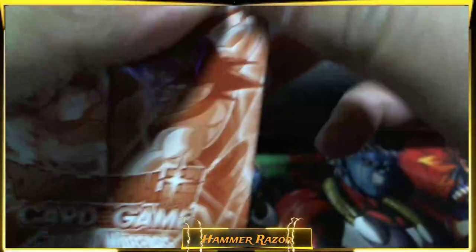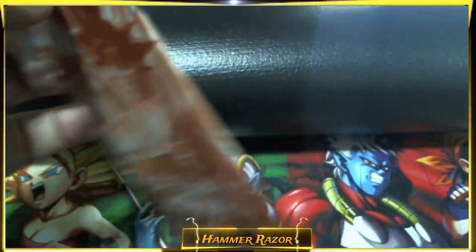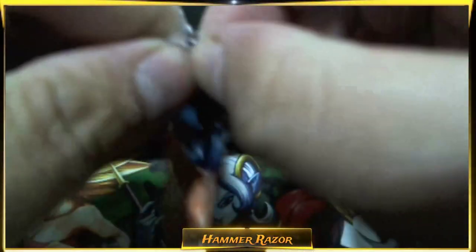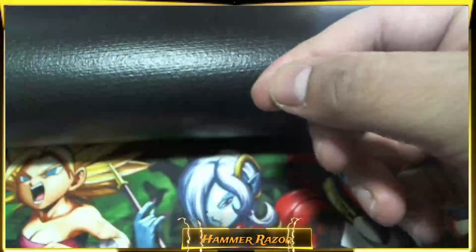So we'll start off with the dash packs first, let's see what we get. Opening dash packs — so fragile. Let's just rip from the top. Ooh, it's a Goku! Ultimate Form Son Goku. It's a nice one actually.